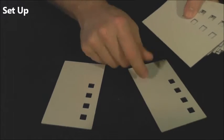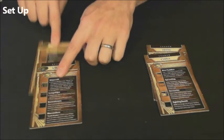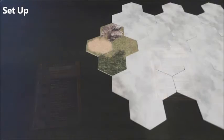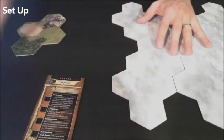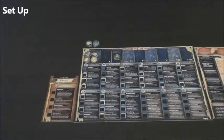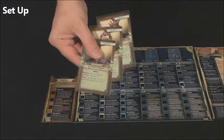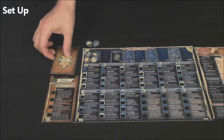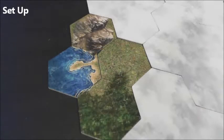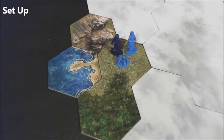Shuffle this stack of civilization boards and deal 2 to each player. Players read over their 2 civilizations and decide on one to make their own, returning the other to the box. If a player's chosen civilization has a region pictured, replace their starting region with the one pictured on the civilization board. Each player looks through the leader deck and removes the 3 leaders associated with their civilization. These are mixed and placed face down above the civilization board. Flip the top card — this is the player's opening leader. Each player places a settlement, a settler, and their leader in the green fertile space on their starting region.